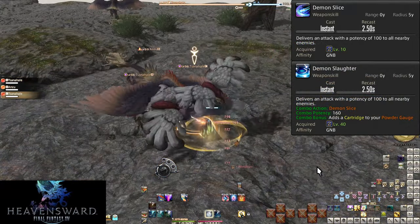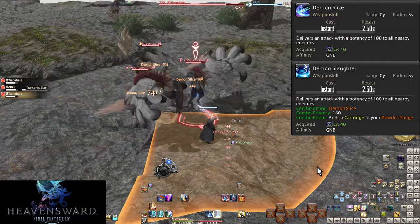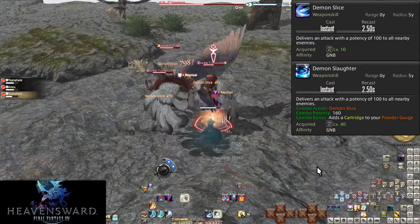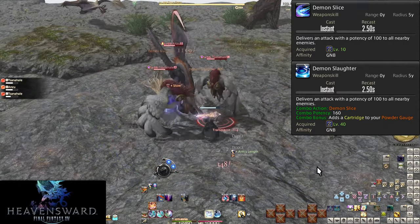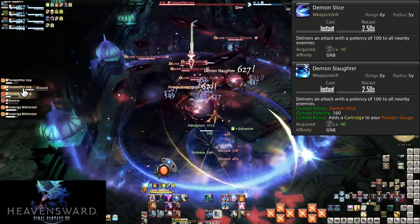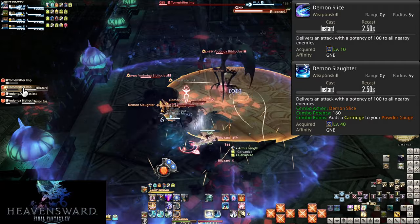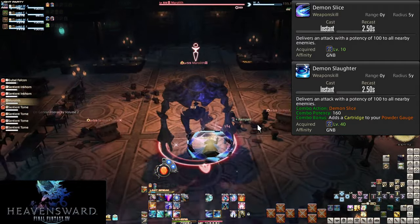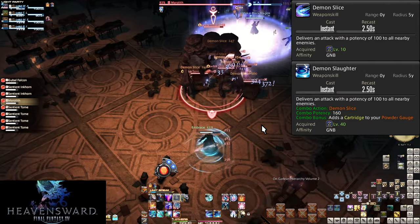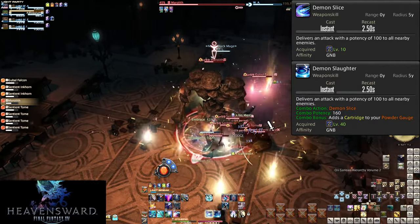Level 10 and level 40, Demon Slice and Demon Slaughter — these are our AoE, area of effect attacks. Both have a size of 5 yalms in radius. Demon Slice is 100 potency to all enemies around you, and Demon Slaughter is 160 potency. On 3 or more enemies, use your Demon combos — your AoE is stronger than your main combo. You also want to be using No Mercy during your AoE. If you're doing big pulls, that extra 20% multiplied across many enemies is all the better. Don't sleep on it in big trash pulls.